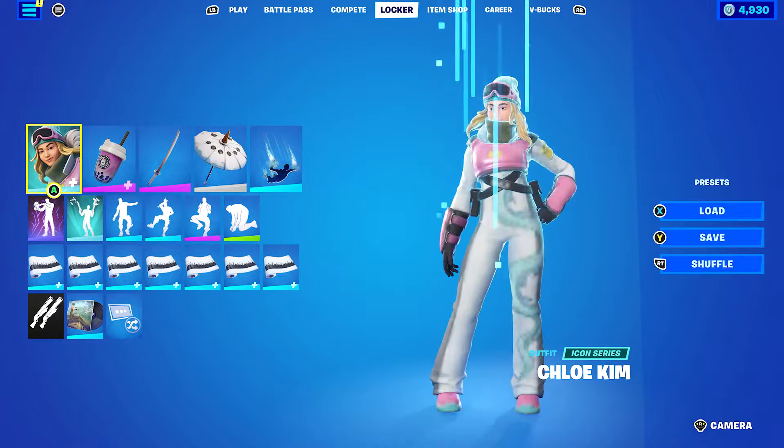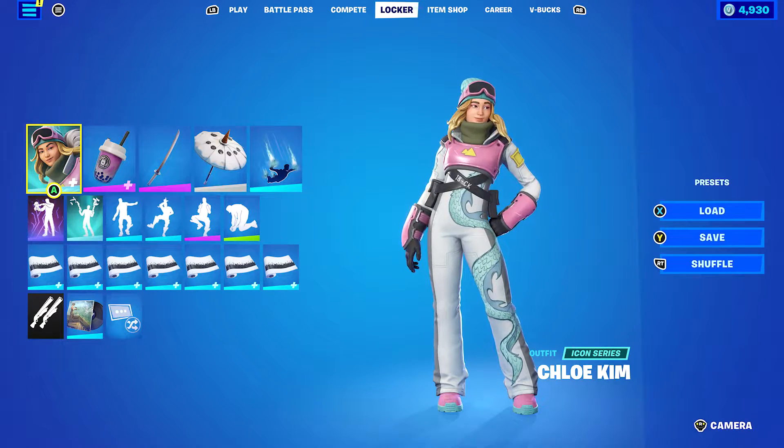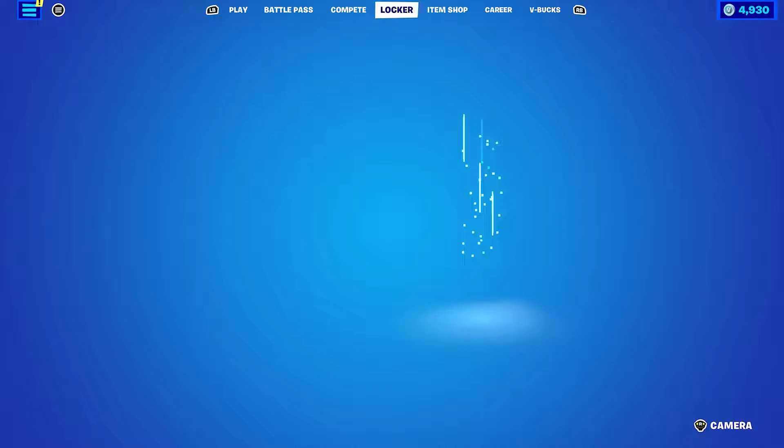The wrap I'm using is Falling Snow. If you don't know who Chloe Kim is, she's a snowboarder, so it works very nicely for the theme of her skin. Let's move on to the second combo.